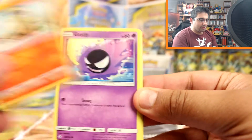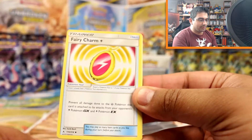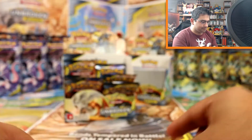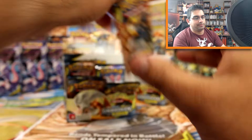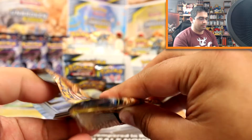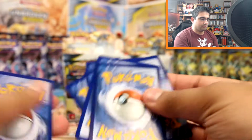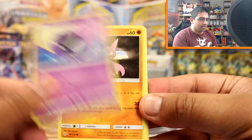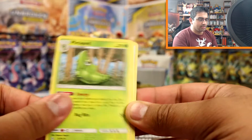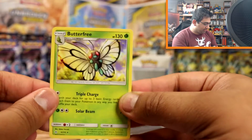Glameow, Growlithe, Ghastly, Togepi, Pikachu, Steel Energy, Togetic, Fairy Charm Electric, Krokorok - ooh a Vileplume rare reverse and a Sandslash rare! Then Ghastly, Gligar, Spritzee, Doduo, Rhyhorn, Fighting Energy, Metapod, Kogus Trap, Dusk Stone, Glameow reverse and a Butterfree rare.